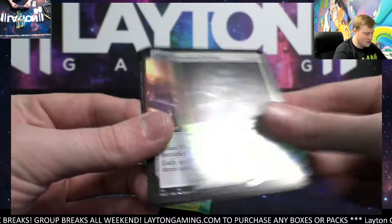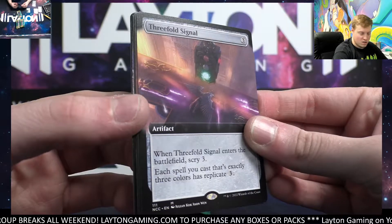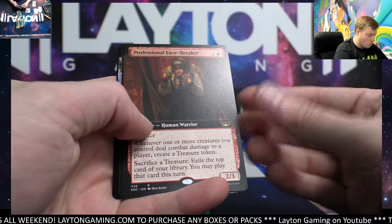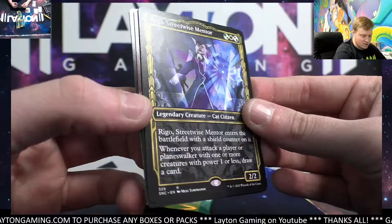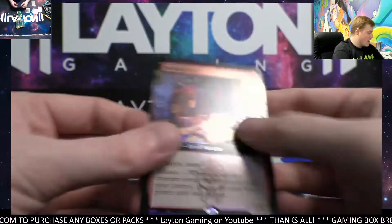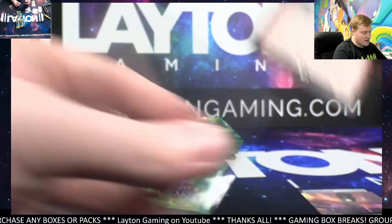Great start on the foil mythic — wow! Threefold Signal, now mythic extended. Wow. Rare extended, Professional Face-Breaker — great pack Ryan, congrats already. Holy cow. Showcase Rego and Devilish Valet foil extended. Not bad at all. We'll take that start, congrats Ryan.